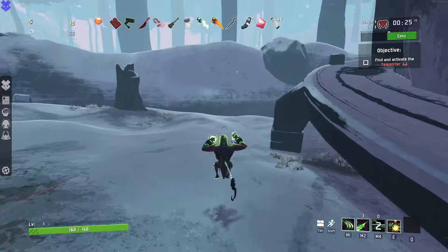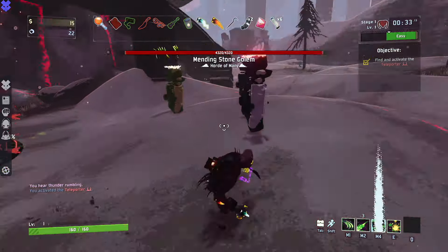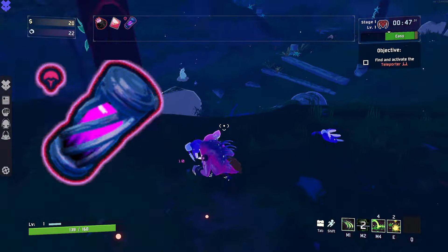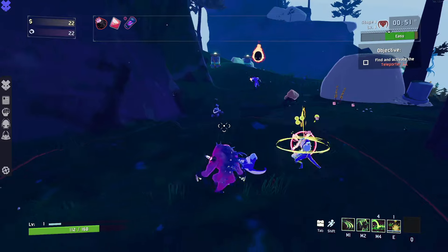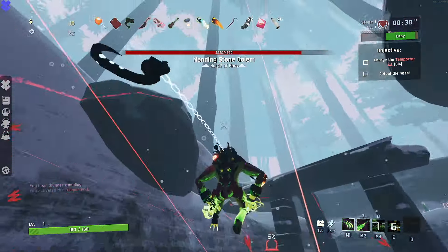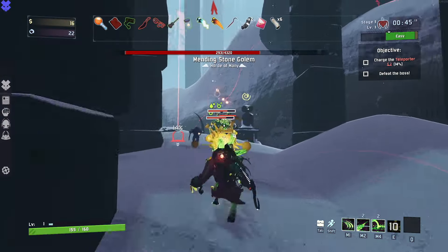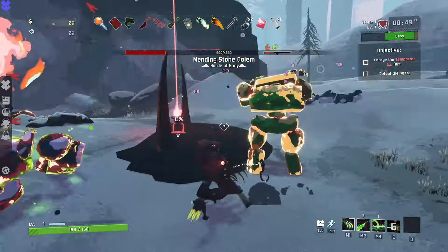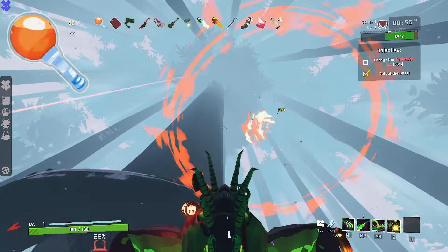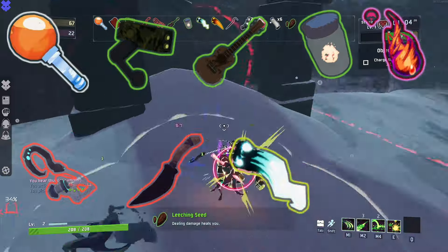To really crank up this mitochondrial mayhem to the next level, make sure to keep on the lookout for the following items which drastically increase the effectiveness of Epidemic. First off, the Lysate Cell, which provides an extra charge of your special ability for every stack. The following items also synergize particularly well with Epidemic's spreading capabilities — every time the infection jumps to a new enemy, they have a chance to fire off and continue the chain, cascading into proc chain combos. Those items are: the Sticky Bomb, ATG Missile, Ukulele, Will-o-the-Wisp or Void-Sent Flame, Sentient Meat Hook, Ceremonial Daggers, and Charged and Molten Perforators.